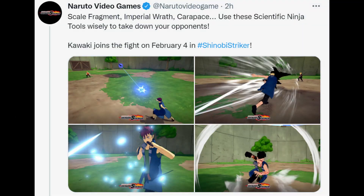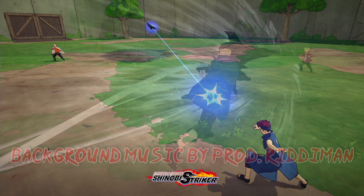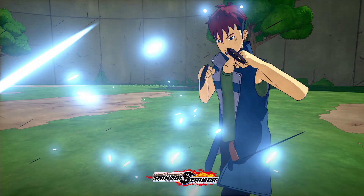We finally got an official release date — this is coming out on February 4th, which is a Friday. That probably means the character will come out on February 3rd, and then the DLC will be available to purchase on February 4th, like how it usually works. That'll be right after Ninja World League is over, and they'll probably start Hero Festival.